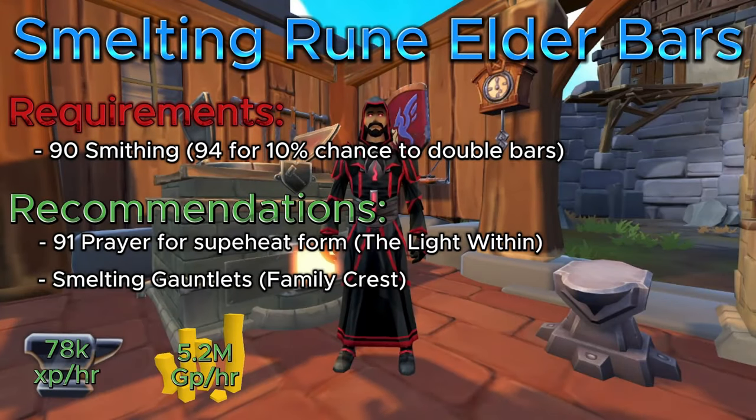In this method, we're going to be smelting Elder Rune bars at any furnace within Gielinor. The requirements are super low — you need 90 Smithing, but I highly recommend 94 Smithing for the 10% chance to double your bars, because that is where the real money-making is. For recommendations, I recommend 91 Prayer for Super Heat Form, which you get from the Light Within quest — it's a very lengthy process but definitely worth it for this AFK money-making method.